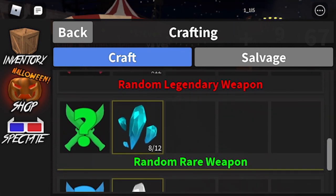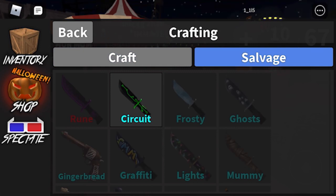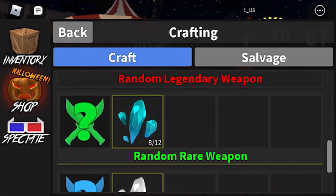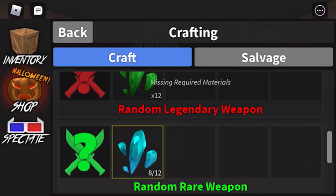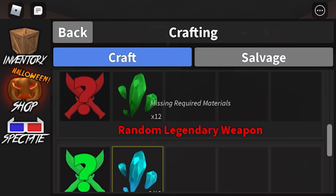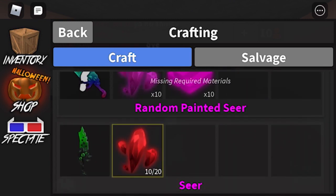You can craft them into these, and then once you get twelve of these you could craft it. You press craft — it would say craft where the question mark is right there, once you get it full. You could craft it, but I kind of like that knife so I don't know if I really want to do that yet. Then it would turn into a random rare weapon. And then once you get all full of that, you could press craft, then you would press salvage again. You can't craft until you have it full, and then you would craft it right here.